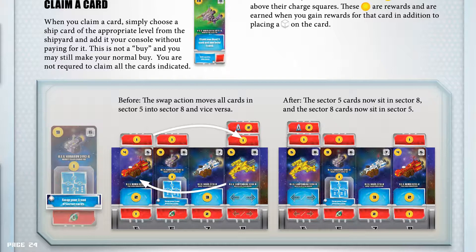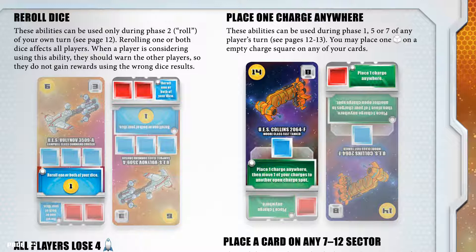Reroll dice abilities can be used only during phase 2 (Roll) of your own turn. Rerolling one or both dice affects all players. When a player is considering using this ability, they should warn the other players so they do not gain rewards using the wrong dice results.